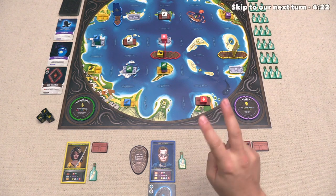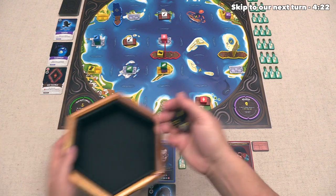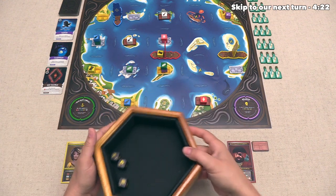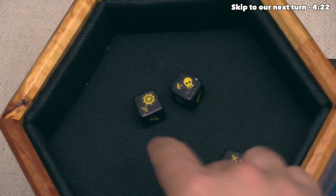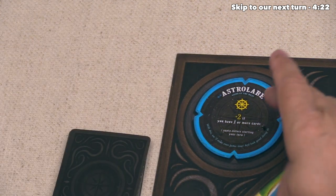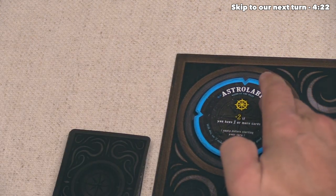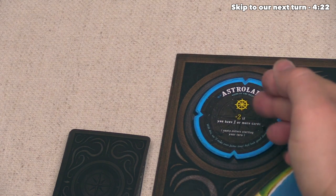At this point, we are starting the second round of the game, and the blue player is the Admiral. That means they can roll all three of the dice and then assign these out to the players. With that roll, we see a couple new symbols. This one says you get three actions and the wheel compass action.